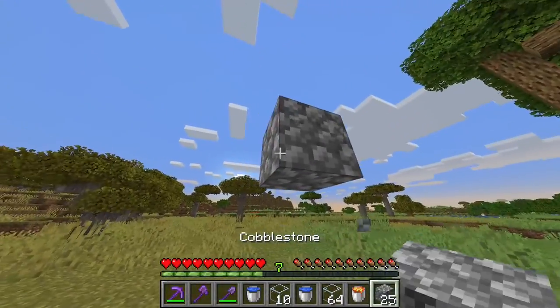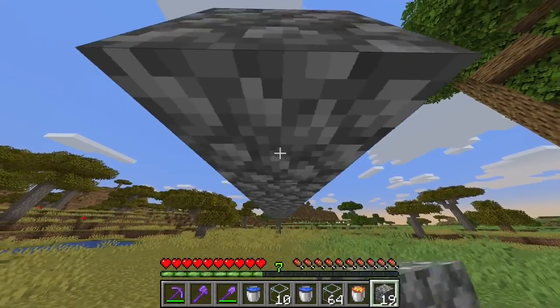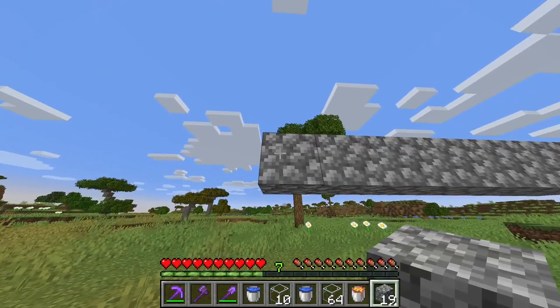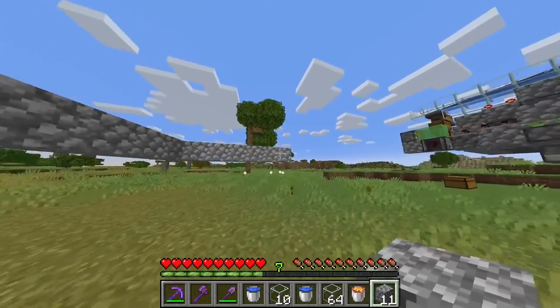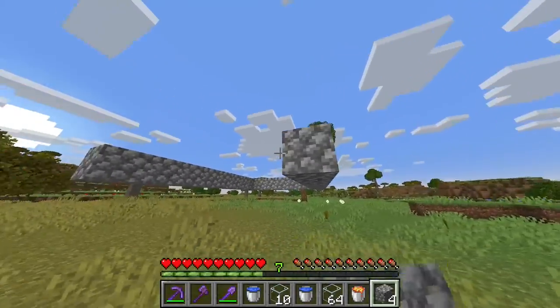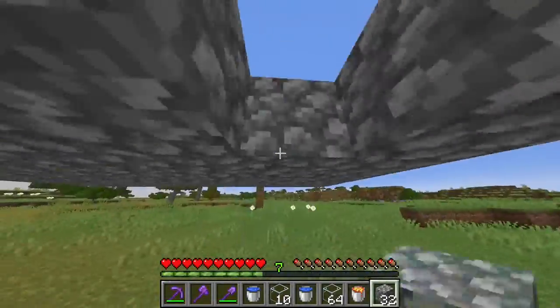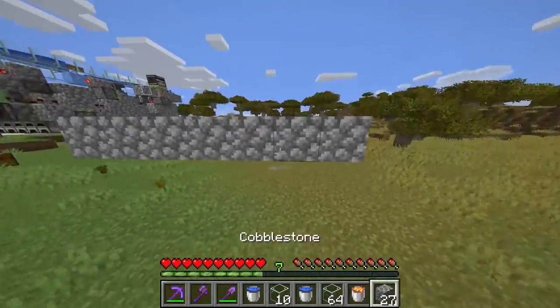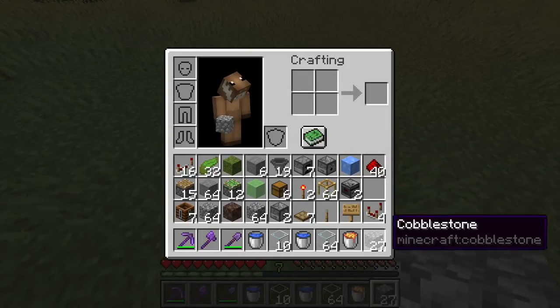Now we're gonna go six more on this side — one, two, three, four, five, six — and on this side we're gonna go eight more — one through eight. Now you're gonna connect this like so. After you've done that, that should give you a seven by nine platform.